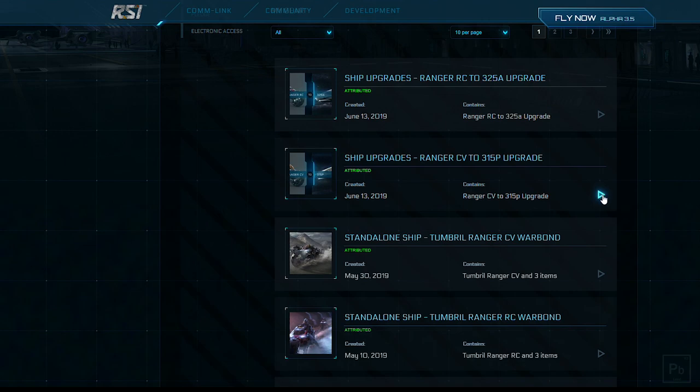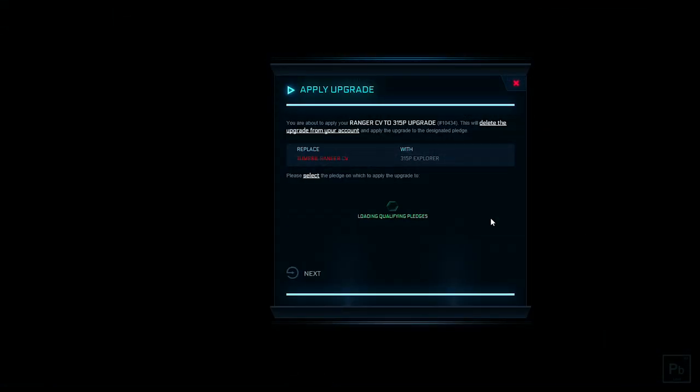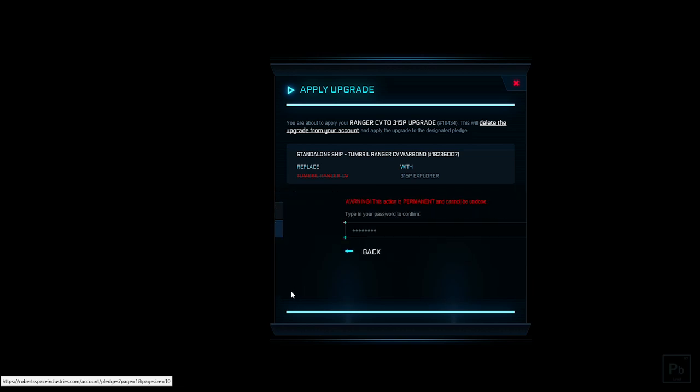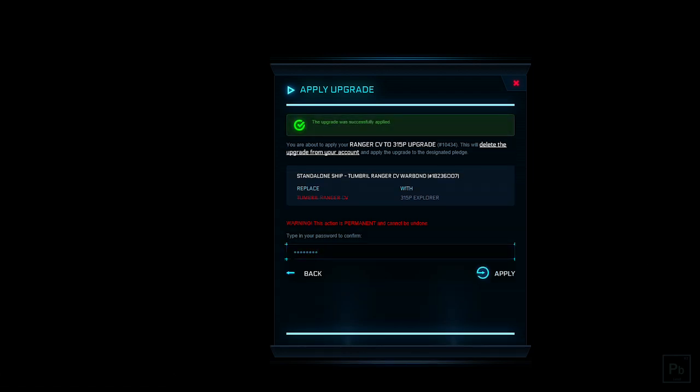So let's go ahead and do our 315P upgrade here. What we're going to do is click Apply Upgrade. From here, I need to choose which package it's going to come out of. I'm going to go ahead and do standalone ship and click Next. Now it's very important that you understand this is very final, so it's going to have you type your password in here to make sure you really want to do this. Once you put your password in and hit Apply, you'll see it says it's applied.